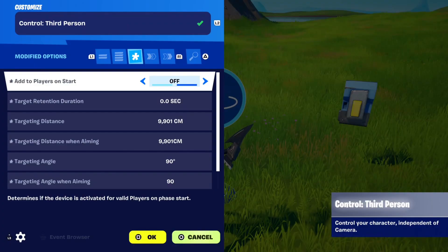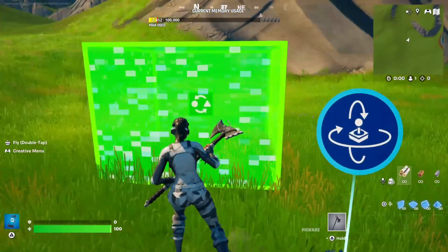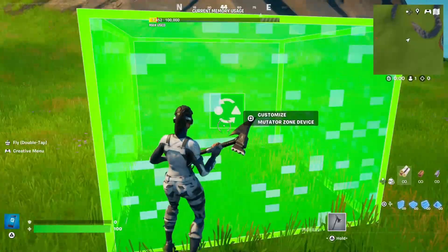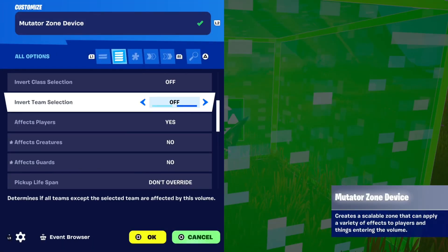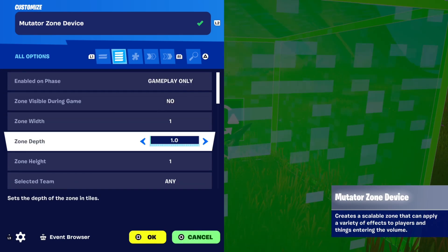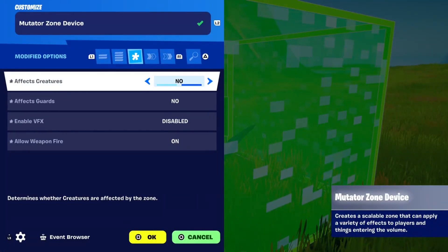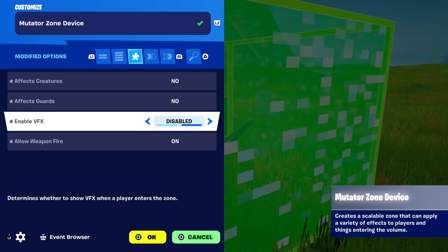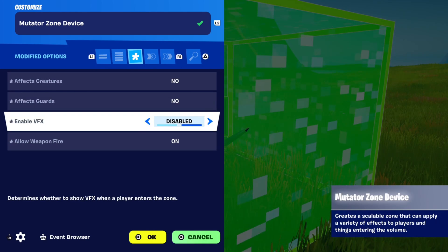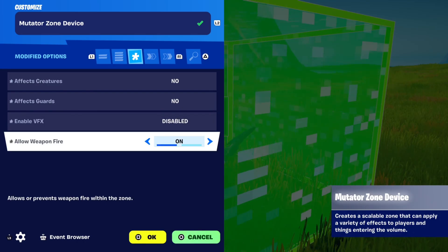Make sure you have add to players on start set to off if you're doing this with a button or something like that. Then, for them running into a zone, place down a mutator zone device. In all options, you can change how this looks by changing the width, depth, and height, so you can change how big the zone is. But make sure you put effects creatures to no, effects guards to no, enable VFX to disabled — unless you want players to see where they have to run to get the aimbot — and then allow weapon fire, make sure this is on.